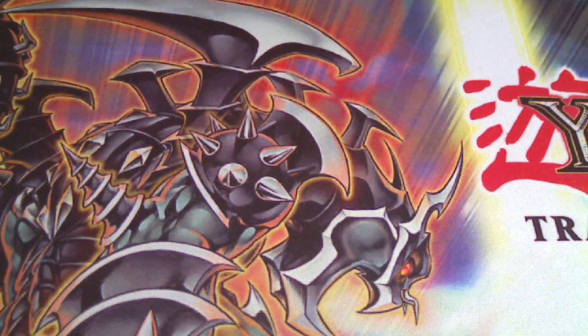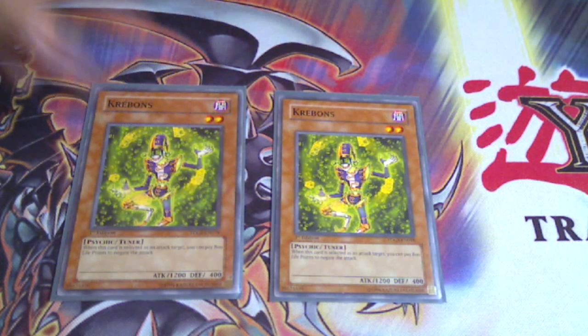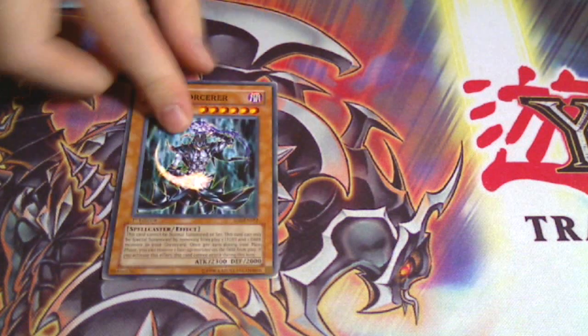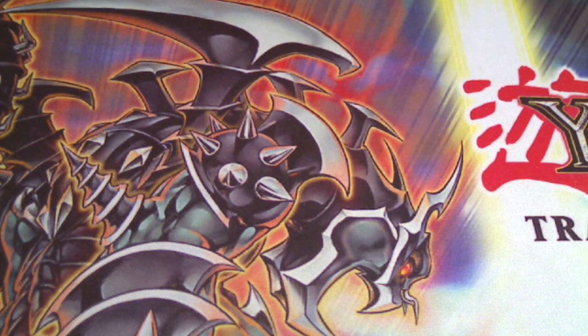I incorporated the E-Tele engine into this, so I have two Krebons in this deck. These cards aren't in sleeves because this is the deck I'm selling. We have Chaos Sorcerer — you remove one Light and one Dark and you can abuse Fortune Lady Light's effect.